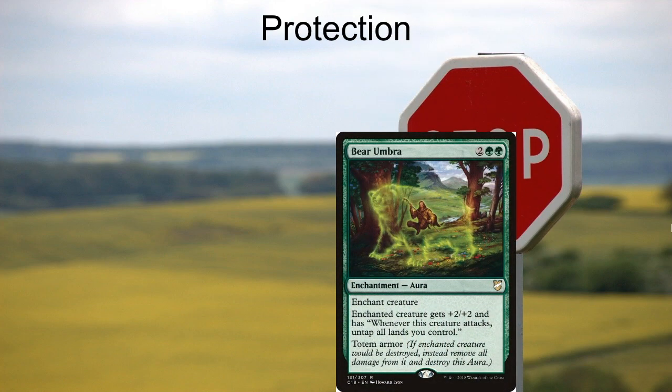The first card I want to talk about is Bear Umbra — two green green for an enchantment aura. You're going to enchant Omnath almost every single time. It says enchanted creature gets +2/+2, and whenever this creature attacks, untap all lands you control. It also has totem armor, meaning that if Omnath would die, instead you just remove the Bear Umbra. Very frequently you're going to put Bear Umbra on Omnath, tap all of your lands to grow Omnath, attack, and then before damage tap all of your lands again because of the Bear Umbra trigger — making Omnath probably a lethal threat all on its own.